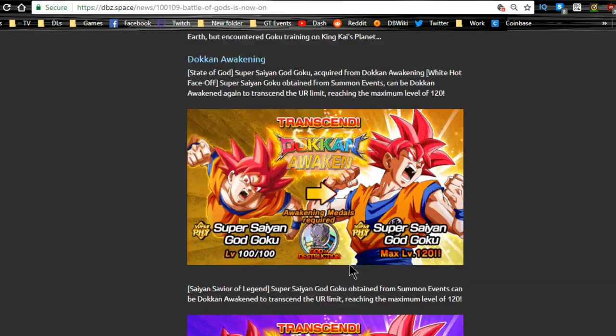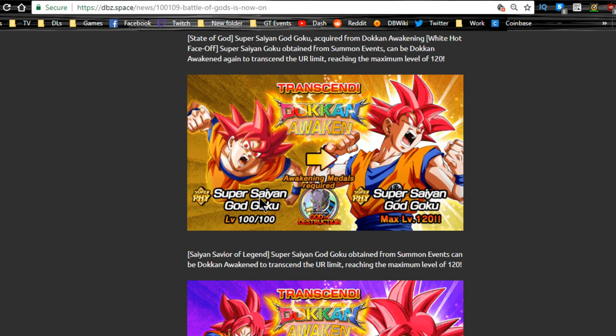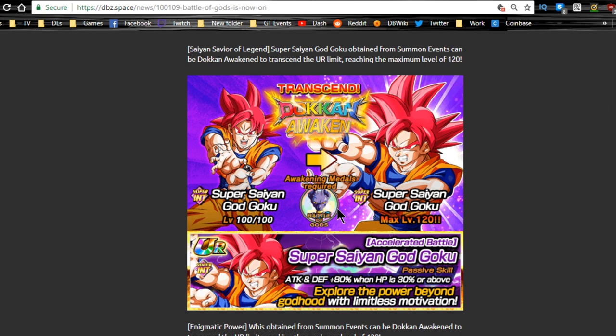You'll Dokkan awaken the Super Saiyan God Goku card with medals from this event. You need the Videl, Gohan, Vegeta, Goten, and Trunks medals. Then you go over to the God of Destruction event — the seventh universe God of Destruction event — and you can Dokkan awaken this God Goku again. I believe you need 35 medals for that, so he becomes a TUR. He's a pretty good unit. I'd recommend getting him to super attack 10 and then Dokkan awakening him.